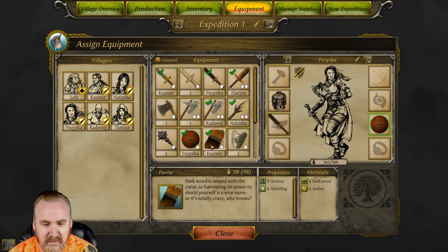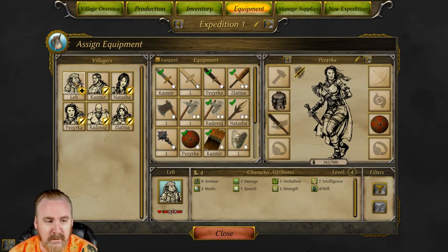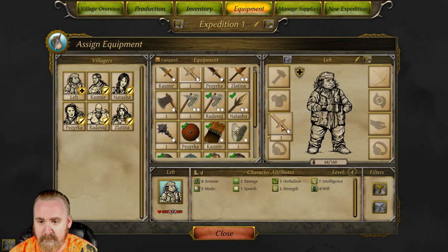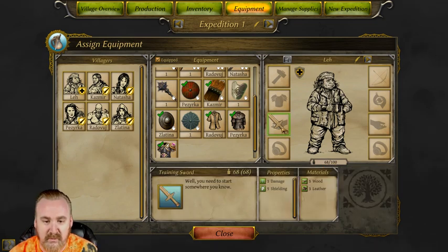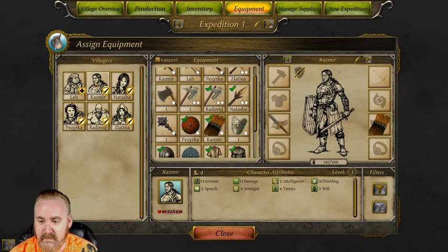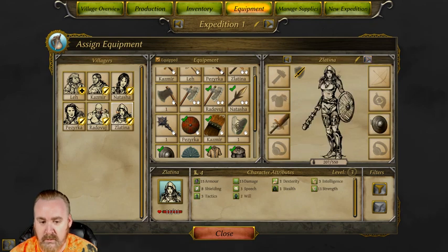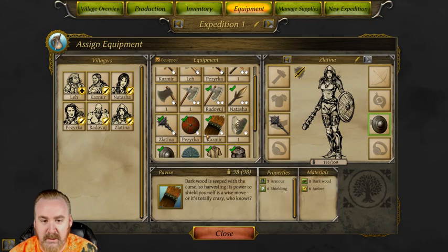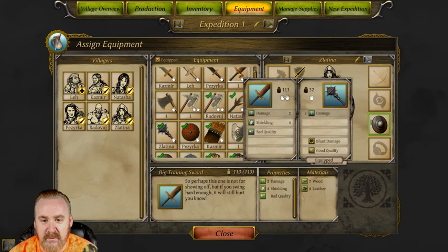The training sword is a good sword for defense - you can see it adds one damage and five shielding. Let's see how much it weighs: 68. What else can we give? 132 - at least I have a sword so I can do something. One damage, five shielding - that'll give me some bonus, best way to go there. I went and changed it up and gave her a weapon so her picture matches, which leaves us with a two-handed sword.